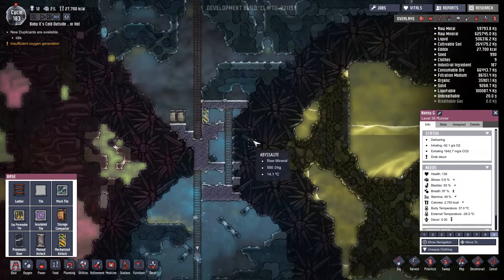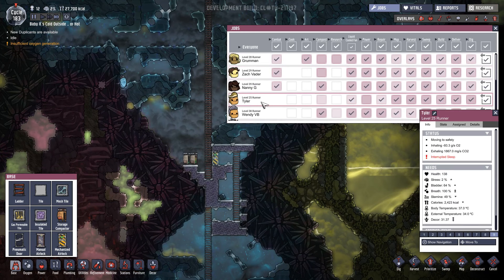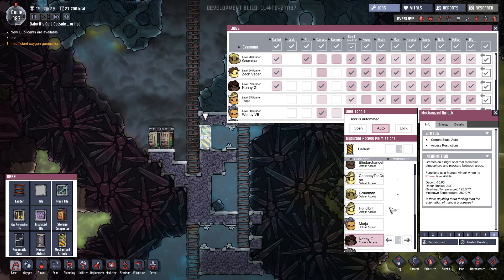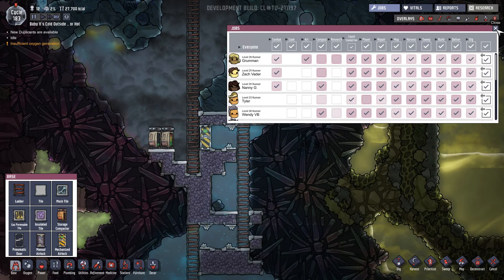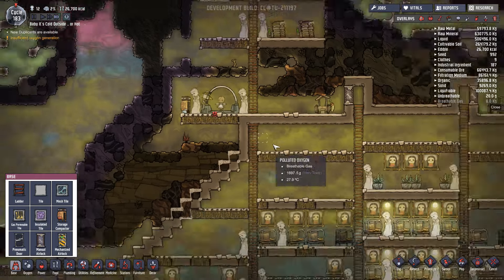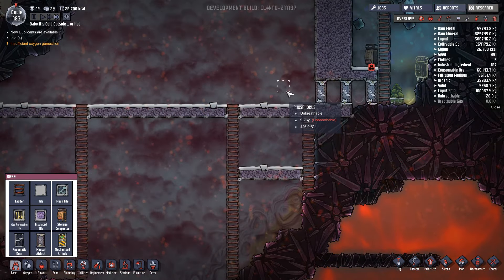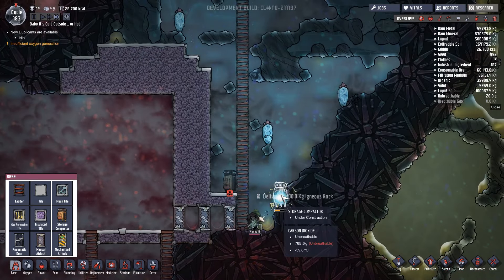I need to find the third person - was it Tyler? He hasn't been assigned a suit. Was it Wendy? Yeah, Wendy - so Wendy VB she's going to be able to go in here. I'm going to get Tyler set up in a cool suit as well. Let's go all the way back up and get one of these cool vests - here's Tyler, Tyler you're the owner of that now, go! So we've now got four people kitted out with cool vests who can go in where it's 400 degrees.